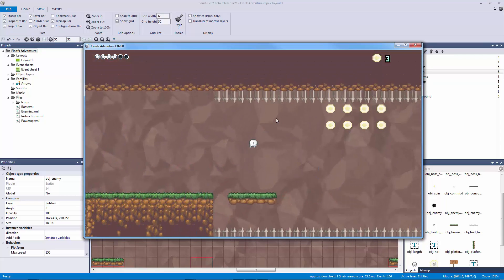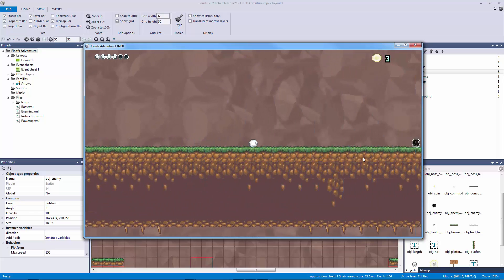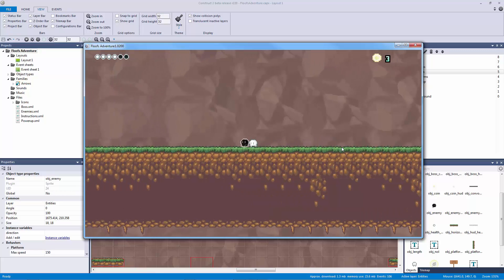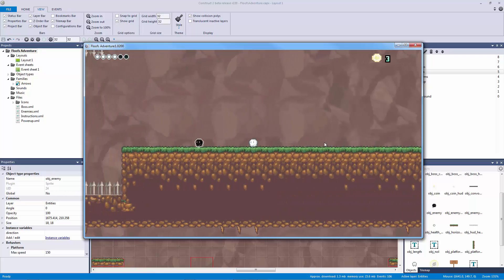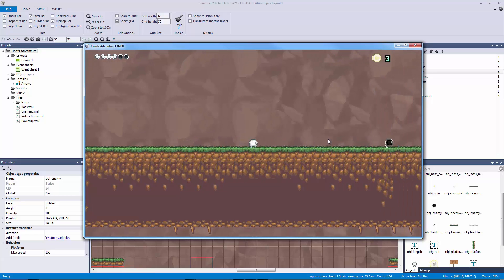Let's see if our enemy is walking and bouncing off walls. There he goes - he walks all the way to the edge and flips. Cool, so he's bouncing back and forth correctly.